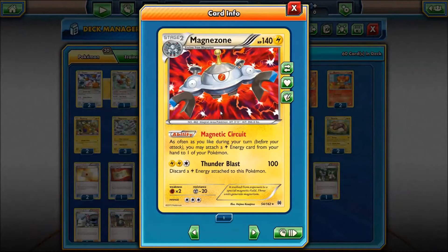Magnezone is pretty cool because he's got Magnetic Circuit — as often as you like during your turn, you may attach a Lightning Energy card from your hand to one of your Pokemon. He's also got Thunder Blast, which is really cool in this format: two electric energy and one colorless for 100 damage, and you discard an energy.